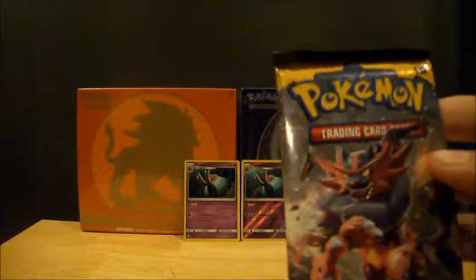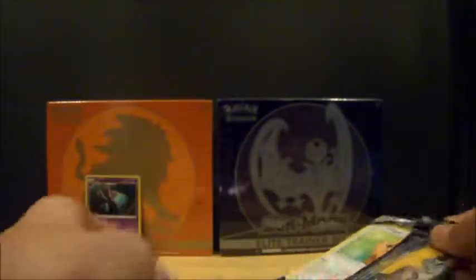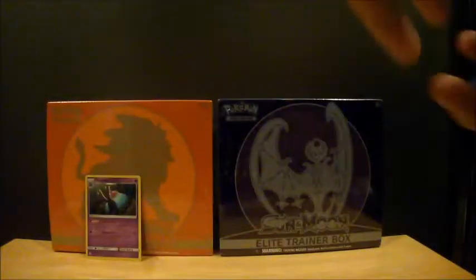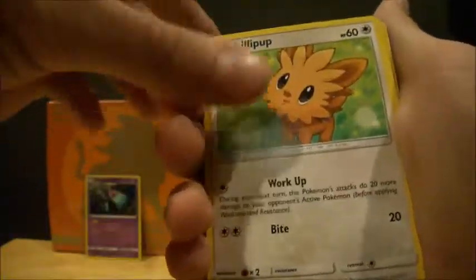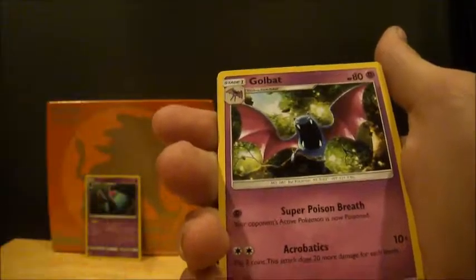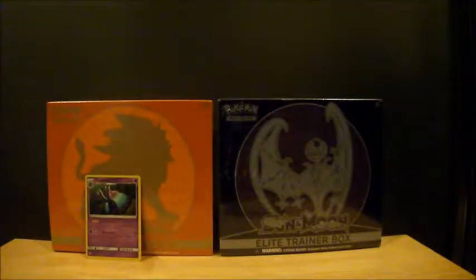Alright, we got Incineroar first — oh wait, it's all battery. Alright, so it's my turn now and I got my five packs so let's do this. I got Incineroar first, let's go! Here's the code card — it's green! One, two, three, four, one, two. We got Lillipup, Wingull, Snubbull, Carvanha, Zubat, Leafeon, Raquaza, Professor Kukui, Golbat, another Golbat, and Cosmoem and Nebby.